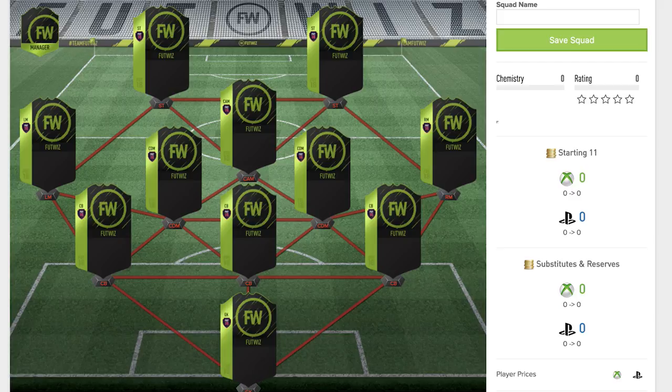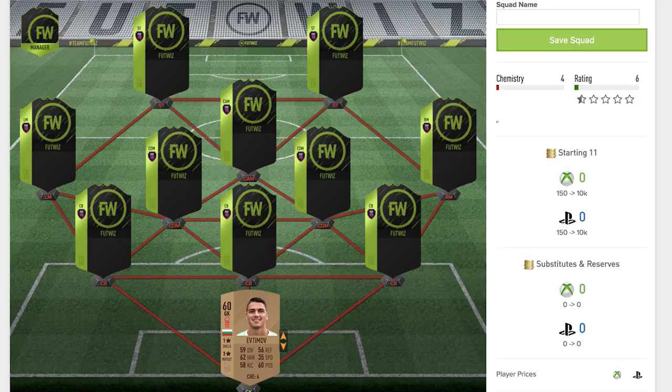The goalkeeper to start off this team is Evtimov. He's a 60 rated non-rare bronze goalkeeper card playing for Nottingham Forest. One star skill moves, three star weak foot, no stats that are really standing out. His best stats are handling and positioning at 62 and 60 respectively — not the card you really want in your team, but for his rating, an alright card.